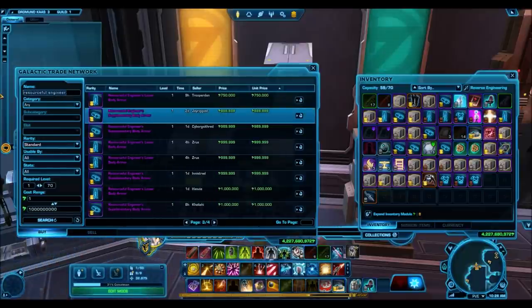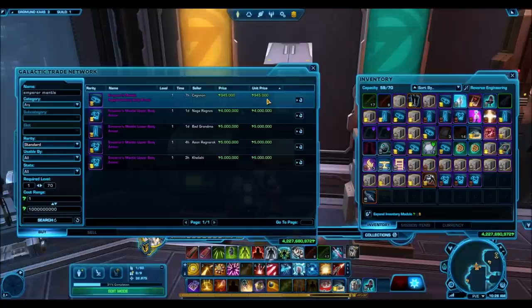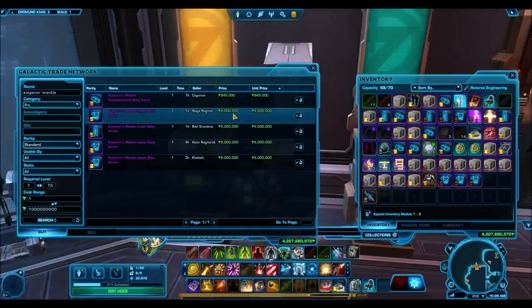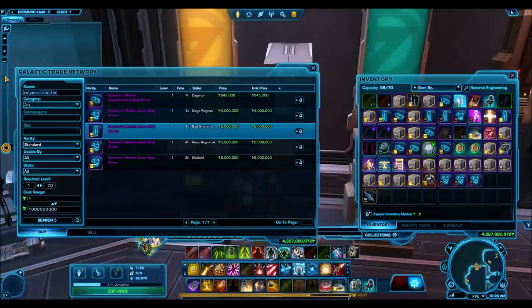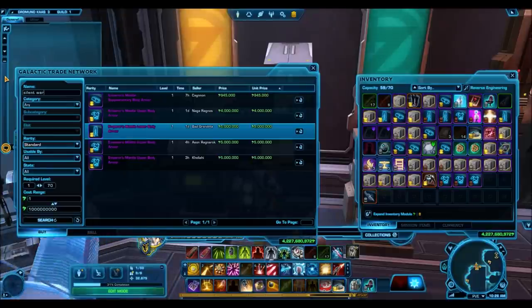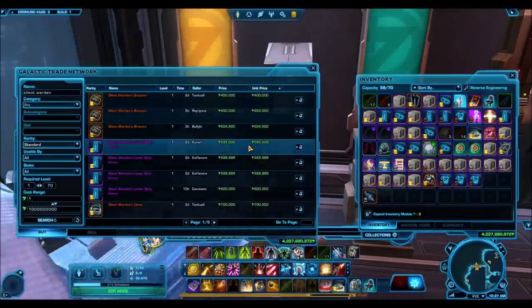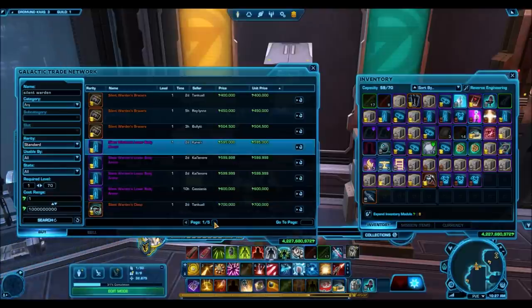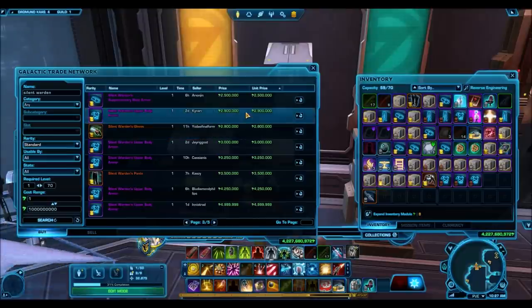This armor set is just super cheap. Imagine opening a hypercrate, getting only three to four gold items, and some of those are the Resourceful Engineer selling for like nothing — the upper mantle stuff is actually much more expensive here at 945k and then 4 to 5 million. That stuff is normally way cheaper — this is just because no one has any auctions up on the GTN, so people are putting it up for insanely high prices; it's not actually worth that much. The Silent Warden here is going for pretty cheap — 2.4 mil and then 2.9 mil.